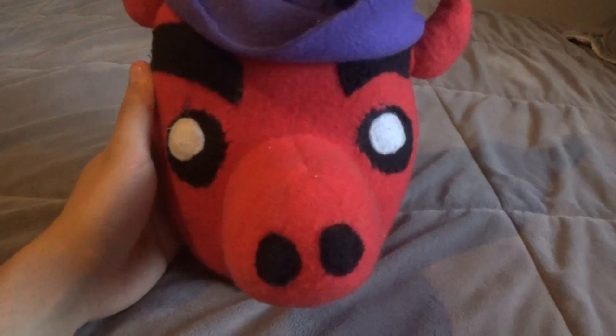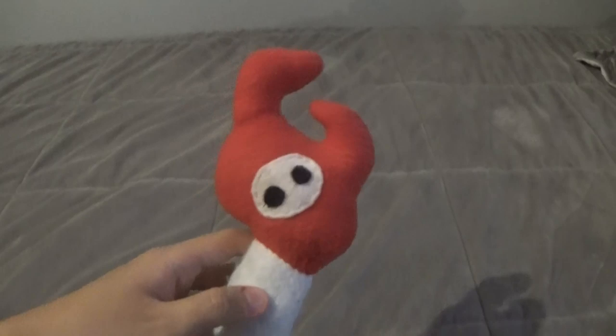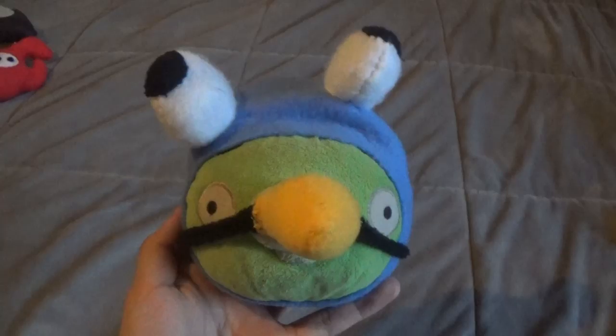Demon Whiz Pig — his purple hat, some horns, his nose, his tail. That's Demon Whiz Pig, and this is Demon Whiz Pig's weapon. Piggy McCool — it's supposed to be the ice.